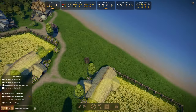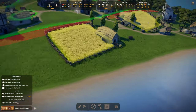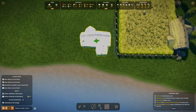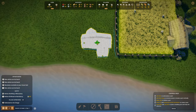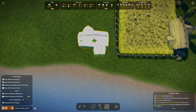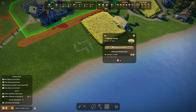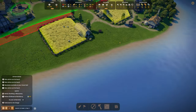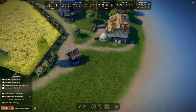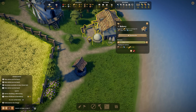A sheep farm — how much does that cost? Four tools, 10 stone, 10 logs — not even that bad. Let's build it right over here. I'm not sure if the sheep will just walk through the village though. Let's also add a wheat farm next to it to up our bread production — that's definitely something we should work on.